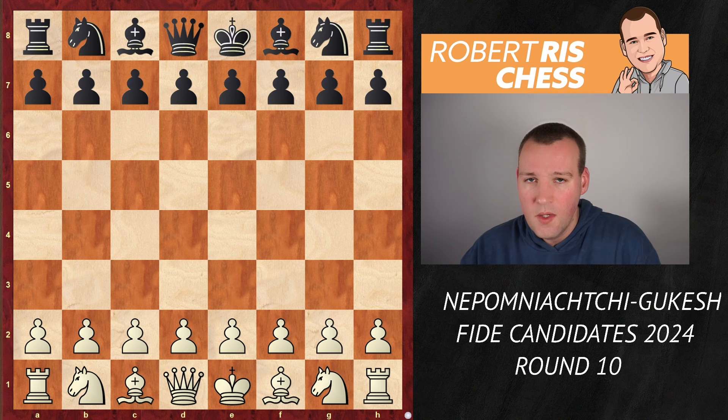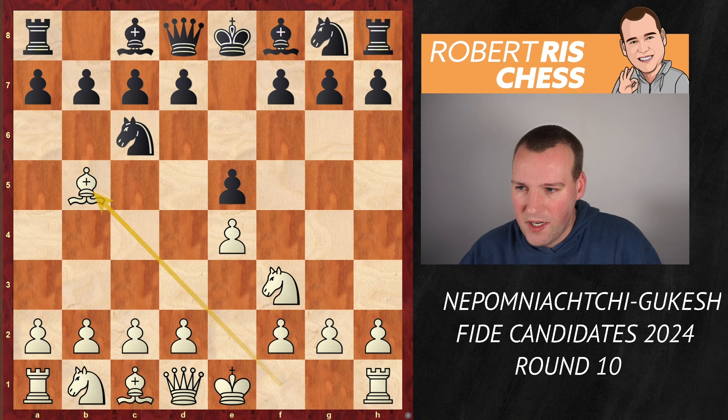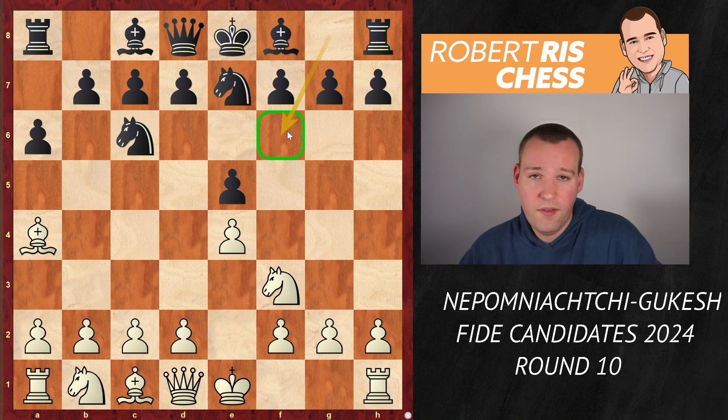Nepomniachtchi opens the game with 1.e4 and after e5, Nf3, Nc6, Bb5 — the Ruy Lopez, Spanish opening — Black goes for the move a6, Ba4. And now, maybe a very small surprise here by Gukesh: he played the move Nge7. This is not a novelty, it has been played many times before, but developing the knight this way rather than to f6 is somewhat more passive, but it leads to interesting play.